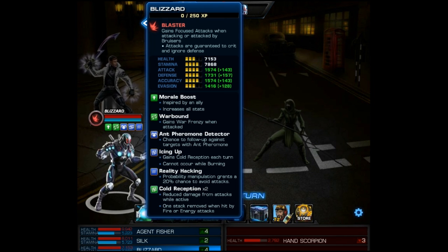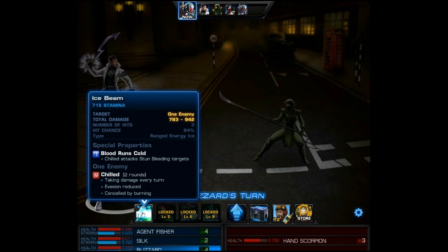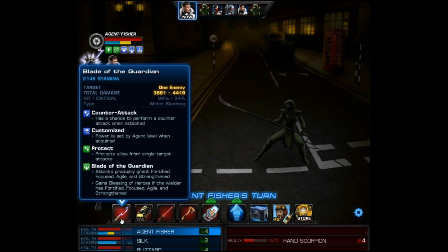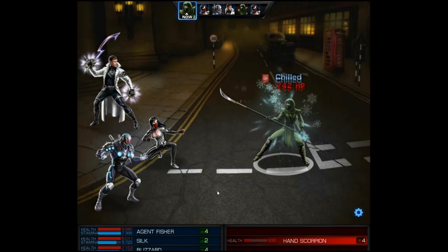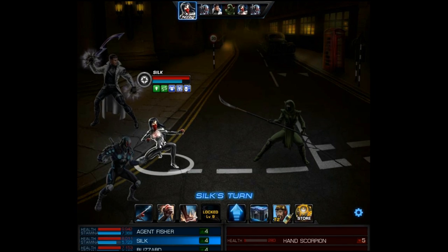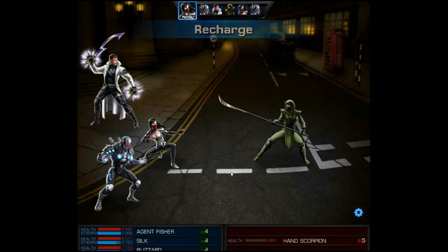First we'll use our web drop to generalize the hand scorpion. With Blizzard, first of all he has Icing Up, so he gains Cold Reception each turn - right now Cold Reception x2, which reduces damage from attacks while active. Then we use his Ice Beam which has Blood Runs Cold: a chilled attack that stuns and causes bleeding on targets, and also causes chilled. We're going to have fun making chilled-plus-bleeding teams. Silk is awesome against generalized targets - she makes a silk shield from Hyper Reflexes, gains Rising Up, and counters with Webbed against generalized targets. That's why she'll be awesome with someone like Avalanche.